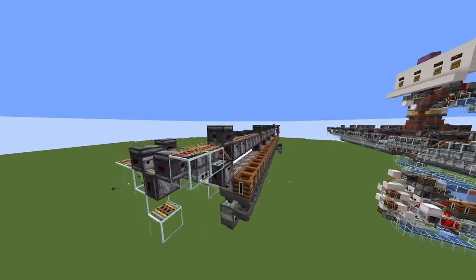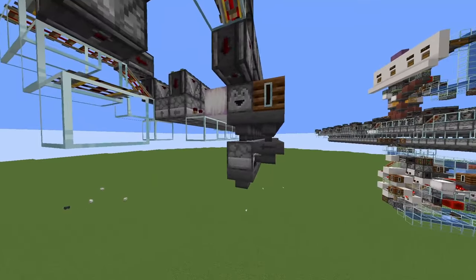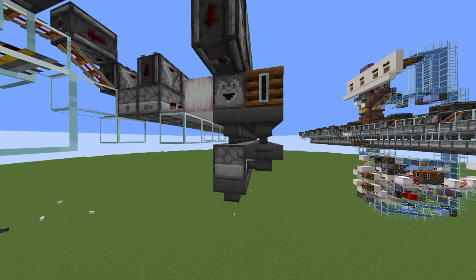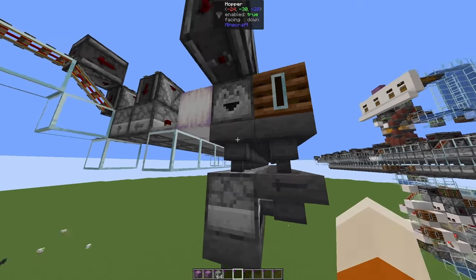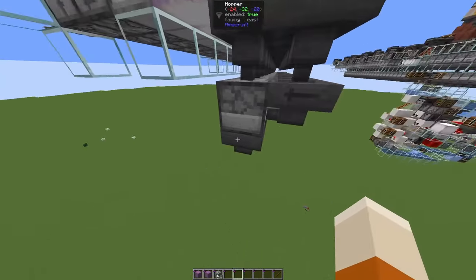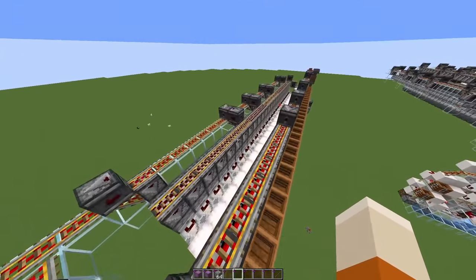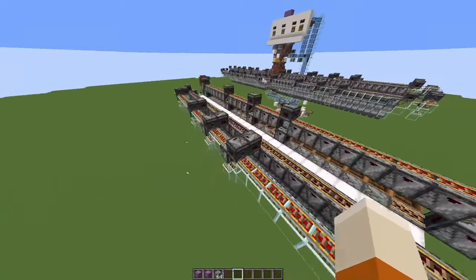Speaking of hoppers — this is a look at one of the smelting units, of which I have four, in the world download. I use four hoppers per furnace, which is just one hopper over the minimum required of three. You always need a hopper to input the items, the fuel, and to suck out the items. For the items, I use Rapscarion's item distributor, which works at hopper speed, so we can have the full 25 furnaces per fuel line.